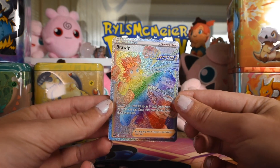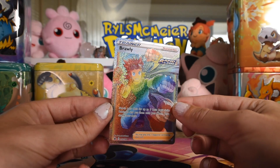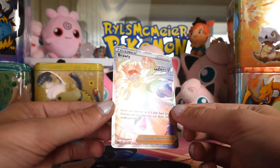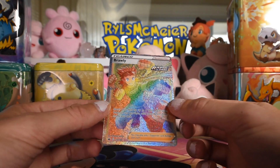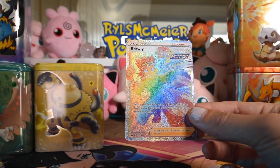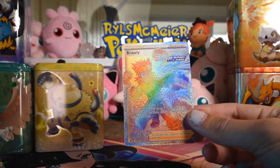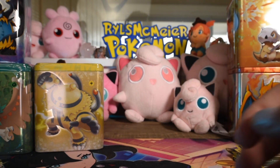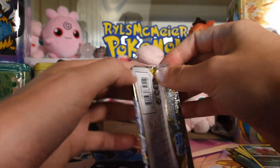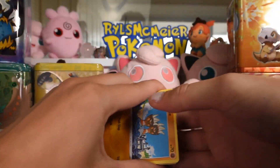That's a good pull! Pretty sick secret rare — he's got five fists, that's how fast he is. That's our first big pull, and that is a very good card. Good quality, centering isn't too bad, feels really good, nice and fresh. Chilling Rain was when the Sword and Shield era kinda started to have some bad quality going on, but hey — big pull! And I'm very sure I don't have that card, so it's nice to get something new out of an old set.